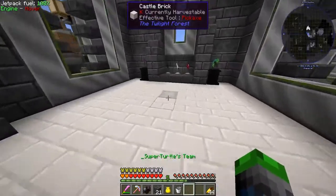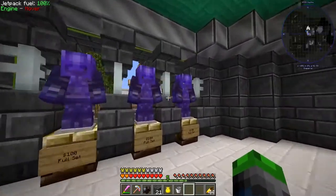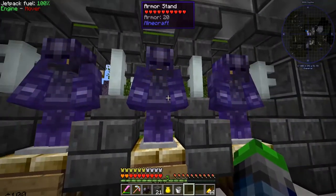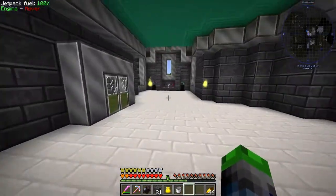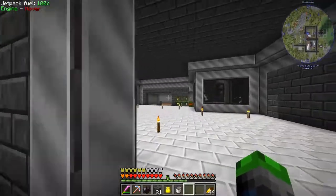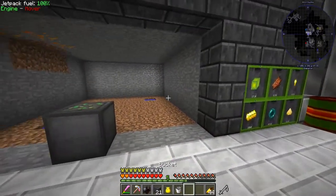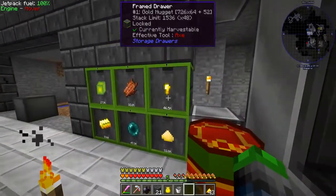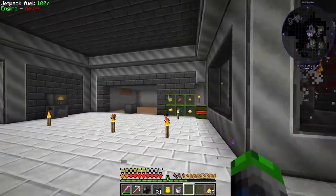I've got these full iron sets which are pretty OP — you take no fall damage, they're basically beasts. You can also upgrade them into jetpacks. They're only a hundred dollars for a full set, which isn't half bad. What we're going to work on today is some food, because I eat a lot of golden carrots. This would be good for me and everyone else on the server — we're going to make a carrot farm.